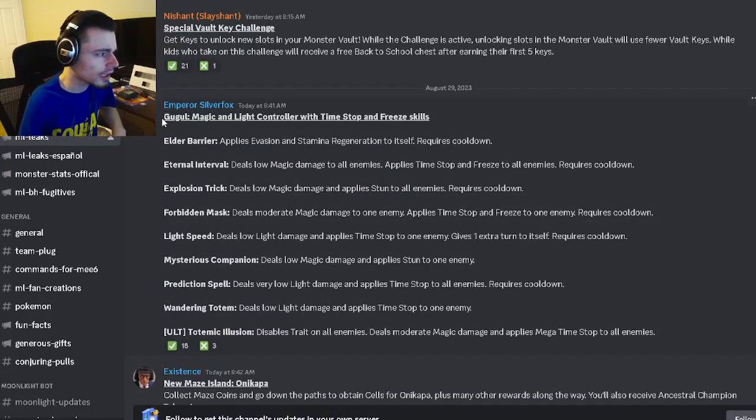The first leaked moveset is going to be for Google and he is going to be a magic and light controller with time stop and freeze. He has a single target time stop, he also has an AoE time stop which is really great, he has a single target stun, he has a time stop with an extra turn, he also has a single target time stop and freeze, and he has an AoE stun and a time stop and freeze to all enemies, and then he also has an evasion and stamina regen to himself.